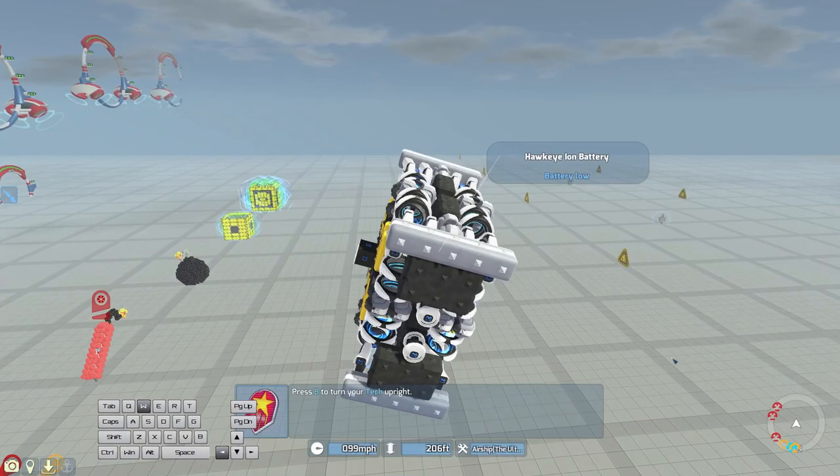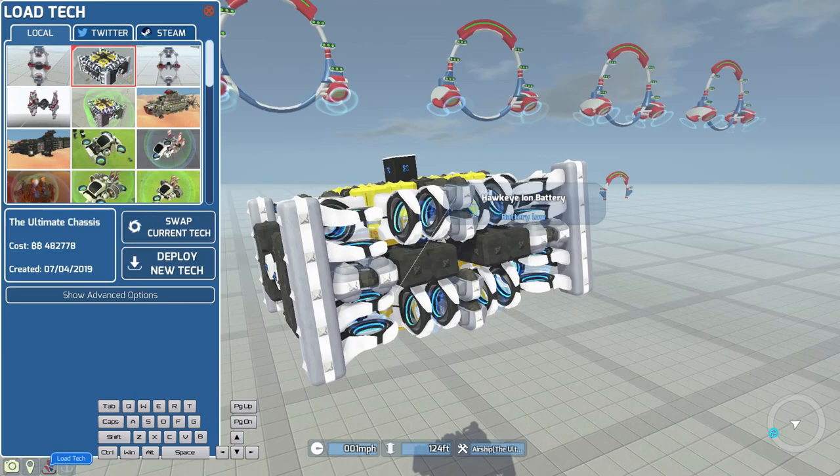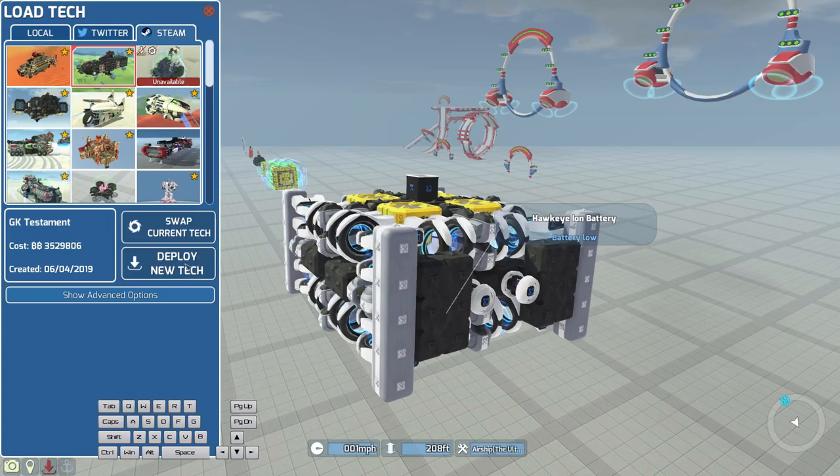By using the vectored hover bug in this way, you can fly without fans, rotors or anti-grav, and you can easily hide the setup inside for some very clean looking airship builds, like this very sleek looking workshop tech by GK Beck, which looks somewhere between a spaceship and a submarine.